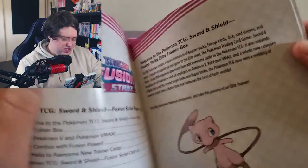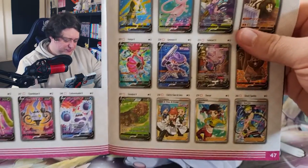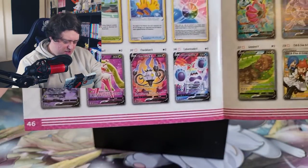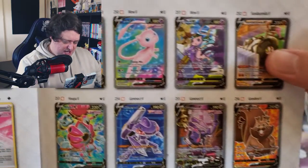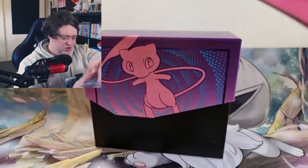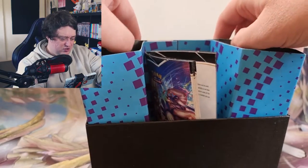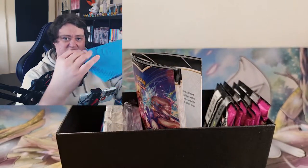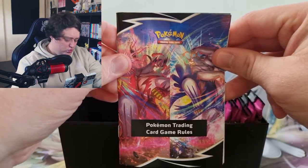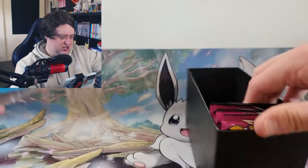Obviously we've all seen ETBs before. You get your nice booklet that shows everything that's in here. Very fancy. Let's see if I can find what I'm actually looking for. There's a Celebi - that's something we want. And there should also be... yeah, there we go. There's the Mew V Alt Art that we also want, which was something we wanted in last week's video and didn't get. This box actually looks really nice inside. I actually kind of like the color scheme. Let's get the insert out of the way - you get your rule book.